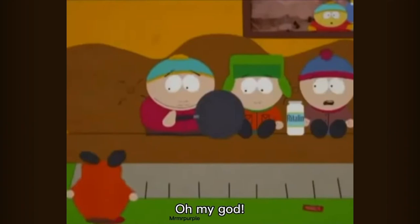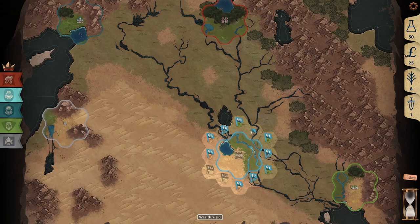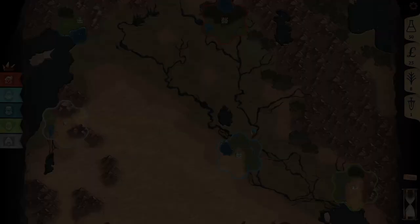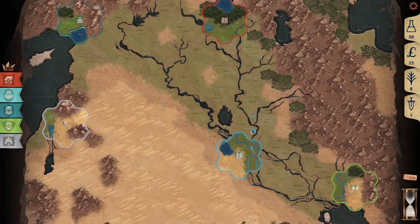Military power is represented by the sword and is used to increase the effectiveness of your armies. Money is represented by the pound symbol and is used to purchase more science, food, or power at the listed exchange rate.